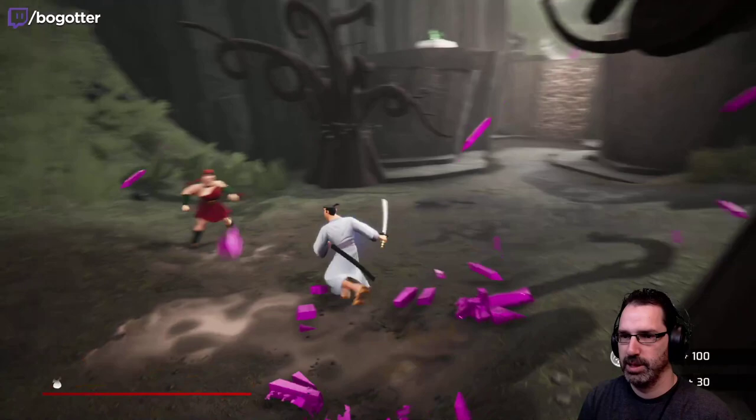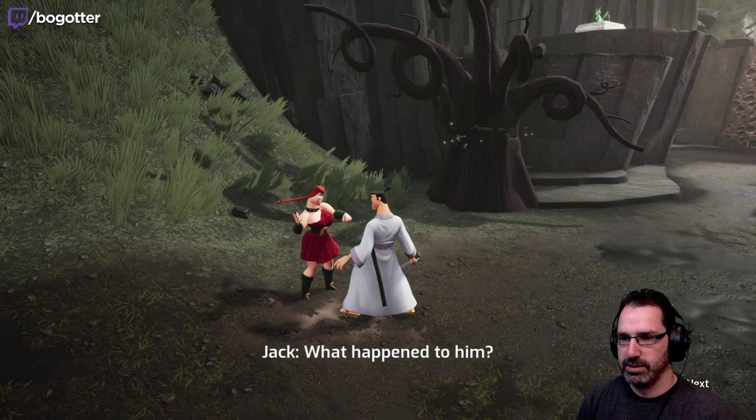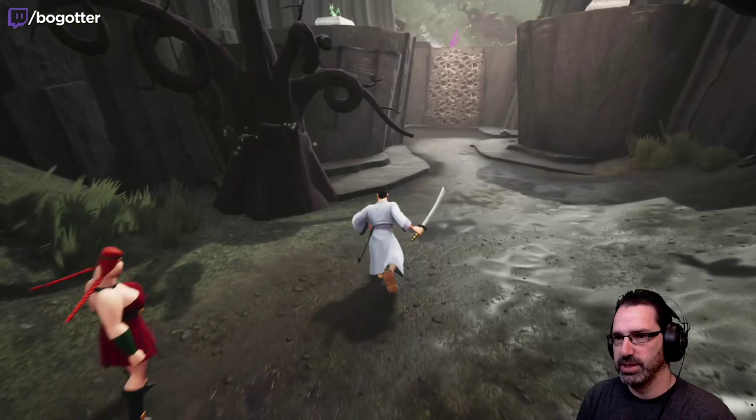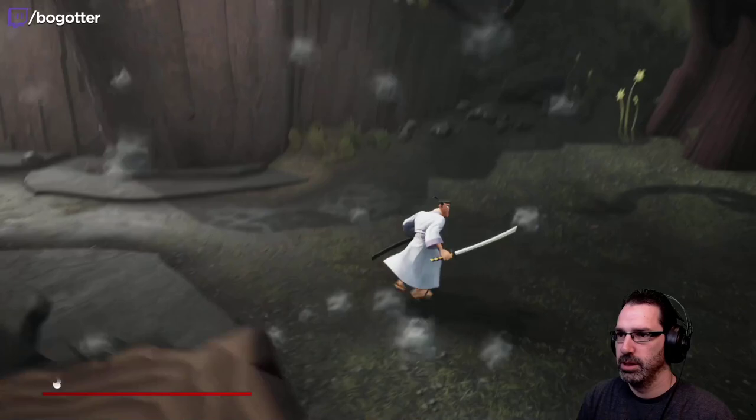Jack, I'm looking for dad. What happened to him? He heard a strange voice and began to follow it by himself. Did you hear this voice earlier? He just gives me weapons — it's a stomp.